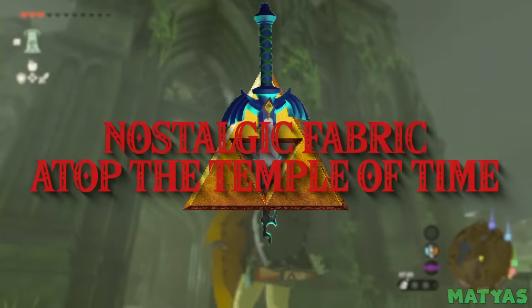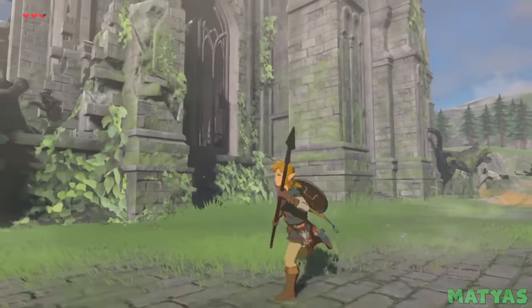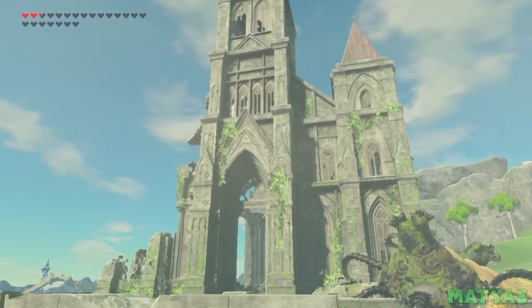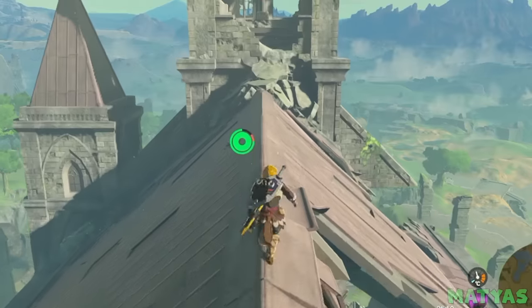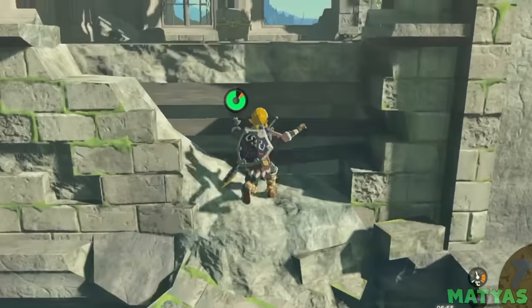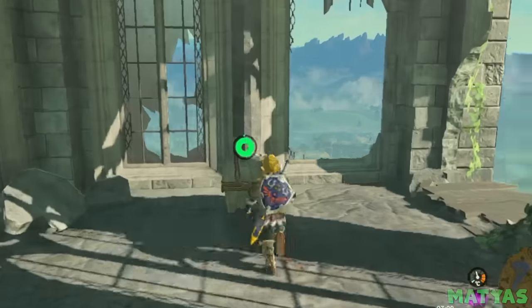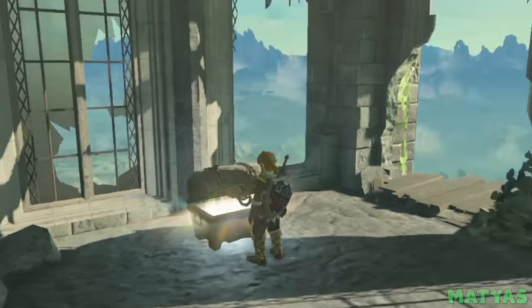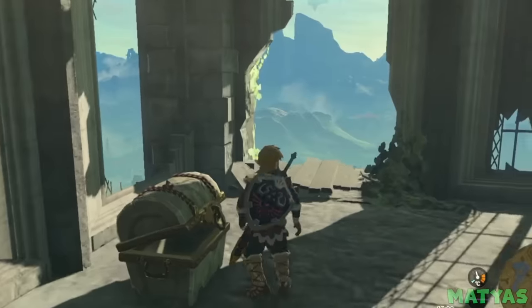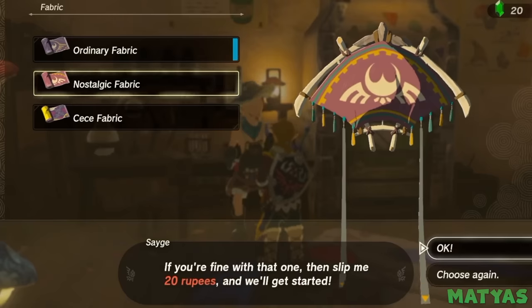Nostalgic Fabric Atop the Temple of Time. Stepping into the Temple of Time for the first time in Breath of the Wild is one of the greatest moments in gaming history. Paying homage to that, Nintendo placed a special gift for anyone feeling nostalgic on top of the temple in Tears of the Kingdom. Upon returning to the Temple of Time, players who reach the top of the ruins will find the nostalgic Fabric Paraglider design waiting for them.